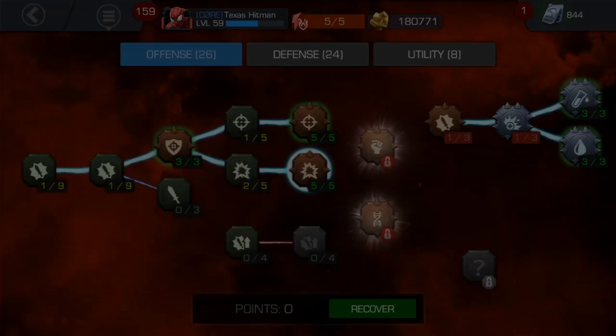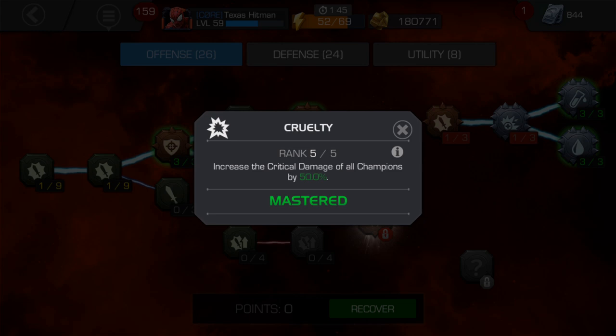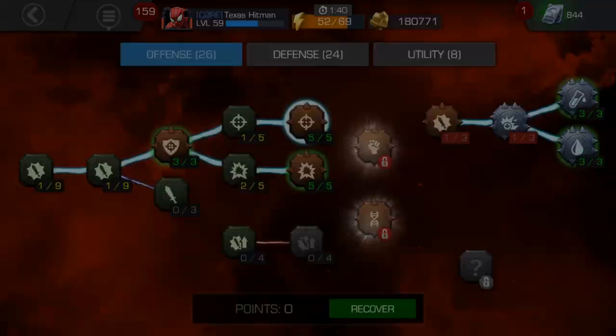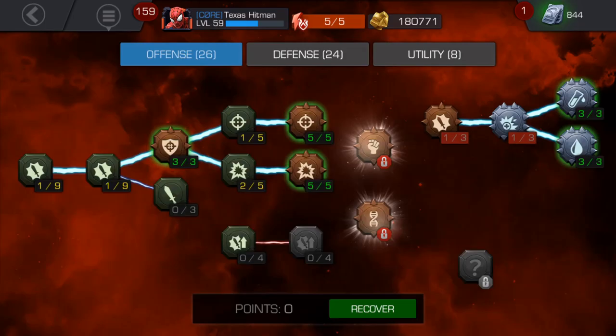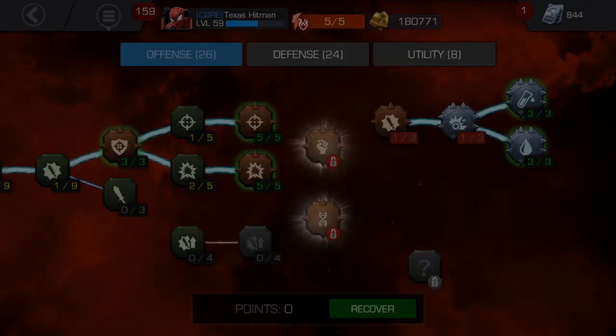I put only two points in Lesser Cruelty, but I maxed out Cruelty, which increases the critical damage of all champions by 50%. That one's always really good to have maxed. Same with Precision — increases the critical rate of all champs by 10%.